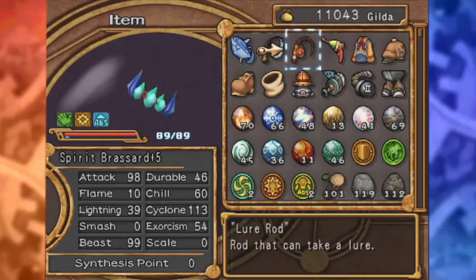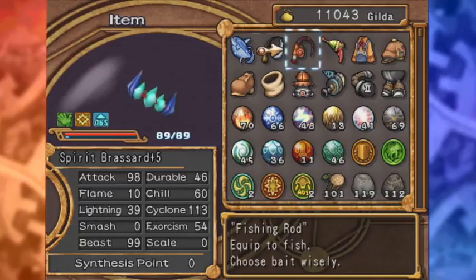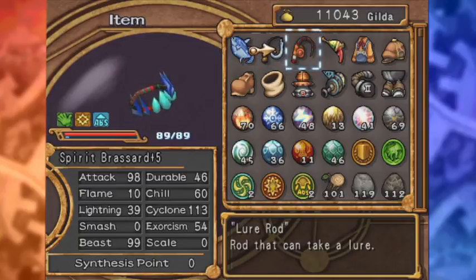I also made this lure rod — I'm probably not going to use it, but I made it just to show you. Is there a difference between the two rods? This one can take a lure, and the other one is just equipped with bait. I think this one doesn't require any bait, which effectively makes all that inventory space we use for bait worthless. You can sell it now for profit.